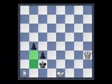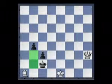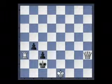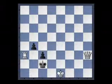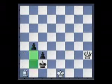Instead, we need to look at how to restrict these flight squares. Moves such as rook a3 are no good because the pawn on b4 simply takes on a3. We're going to have to use the queen, and the answer is queen to e6.